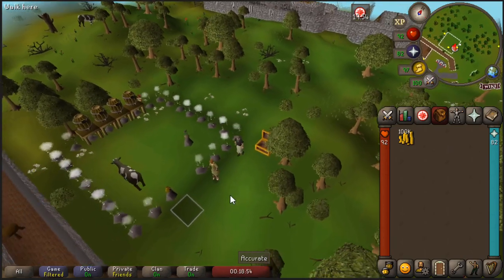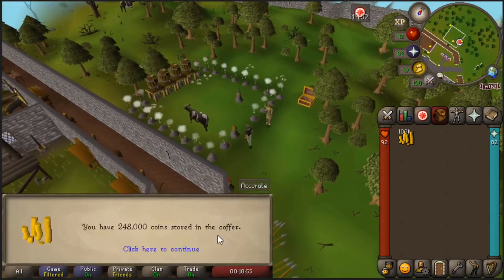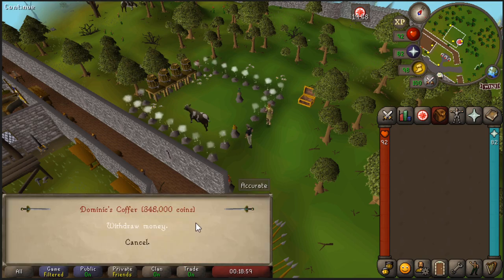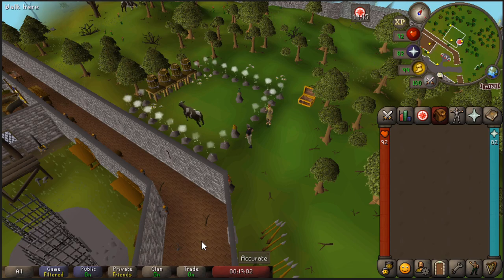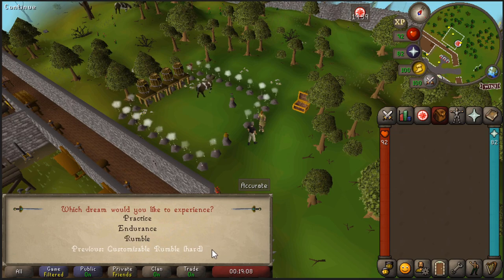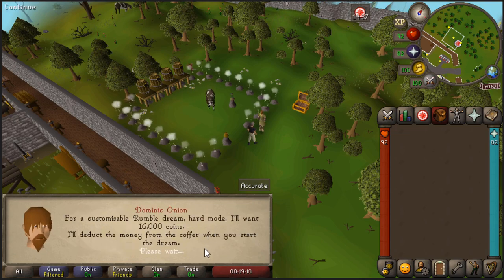Make sure you have put some coins into the coffer to be able to enter. An entry for hard custom mode costs 26k. If you have the maximum amount of quest points, like I do, the cost is reduced to 16k for hard mode. It's a safe minigame, so if you die or disconnect, you can just restart for another 26k or 16k coins.